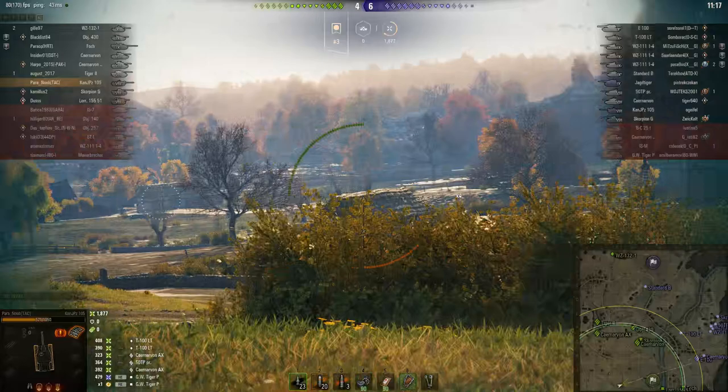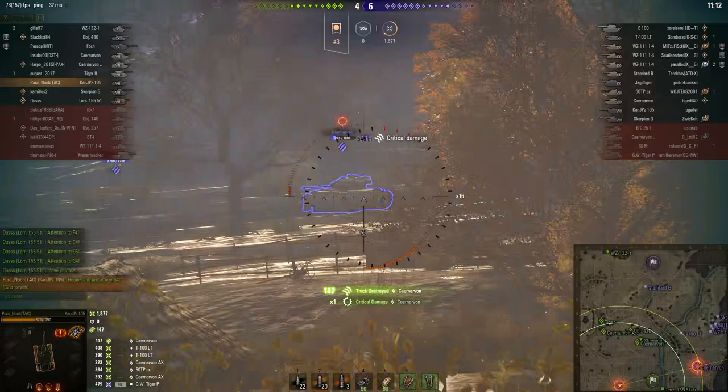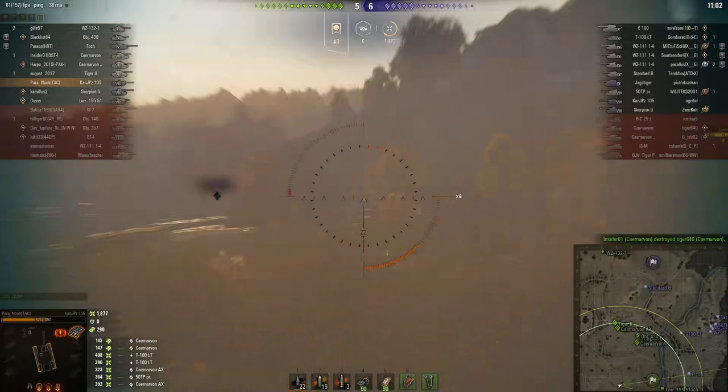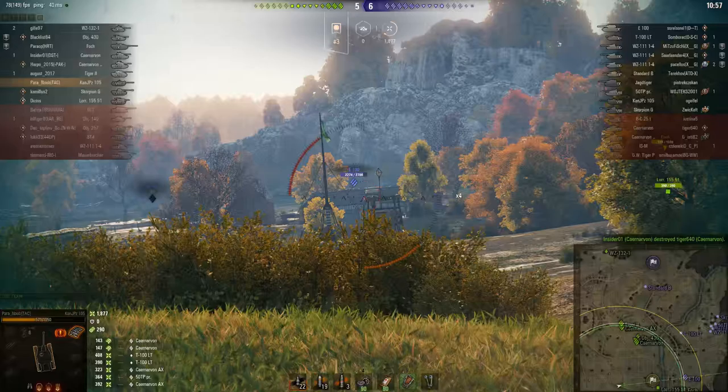Paranoob has fallen back to a safe position and is standing by to repel. He goes for the Carnarvon — unlucky, no damage, but he's blown its tracks off, so that guy's a sitting duck. He leaves him and switches to the E100. The E100 momentarily disappears but when we see him again he's lost just over 300 health — that was definitely a hit.